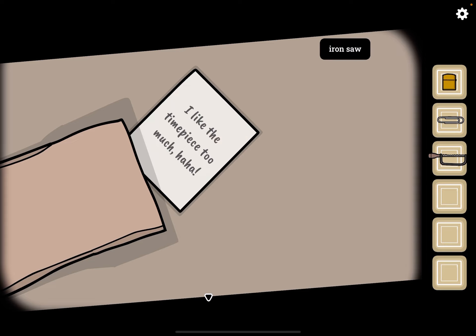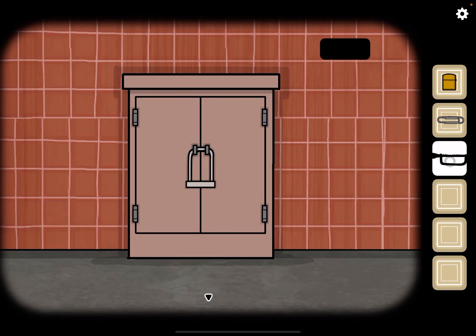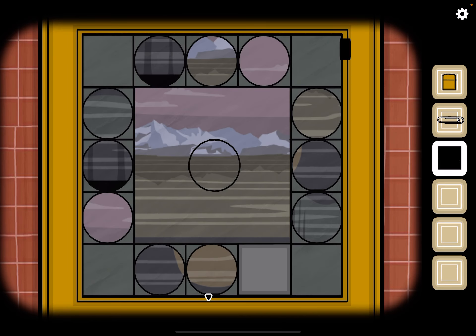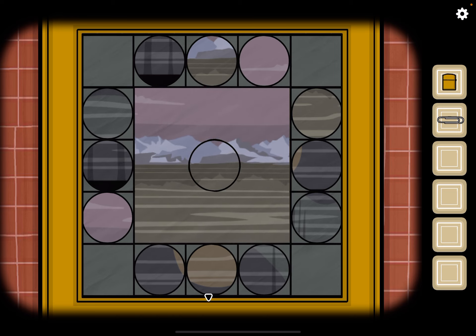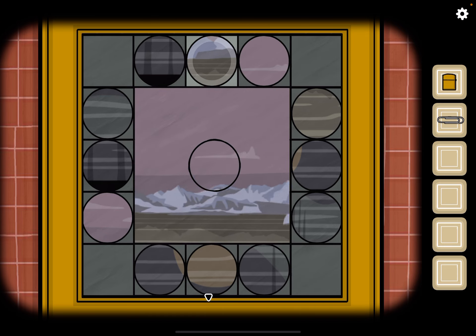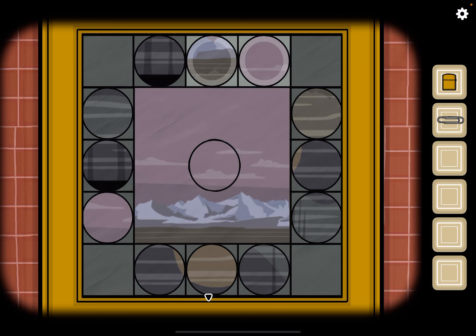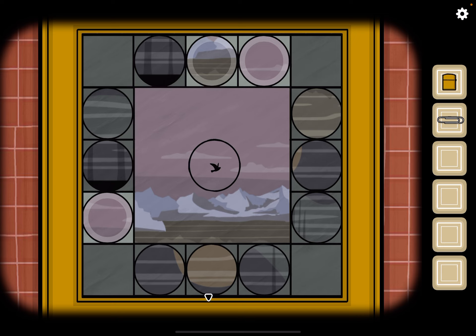He won't give back the timepiece. Alright, now we're going to cut through this using the saw and take the painting panel. Come here, place it down, and now we need to find each of these circles. The first one is here — tap on that circle just like that. Here's another one; you just have to approximate it, it doesn't have to be exact.